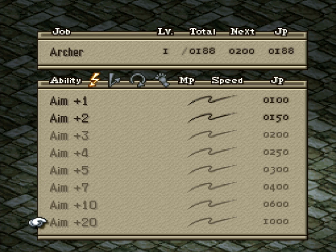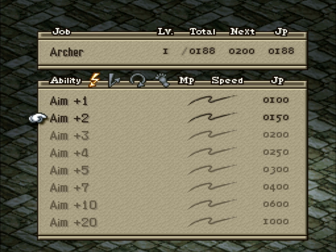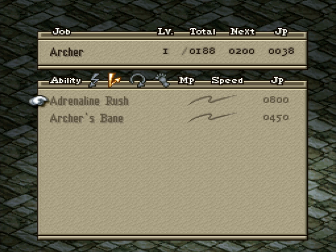The higher aim abilities are actually borderline useless. Enemies will almost always be able to move out of the way, because when you aim an attack, it doesn't target the enemy - it targets the panel. So if the enemy moves away from the panel you targeted, the attack just misses completely. Unless you couple them with ways to debilitate enemy speed, like Speed Break from the Knight class or a dancer's skills, the lower aim abilities are actually the better ones - and they're the cheaper ones.